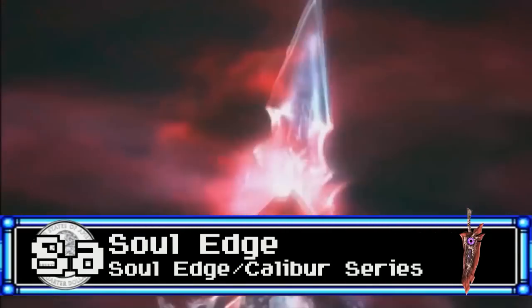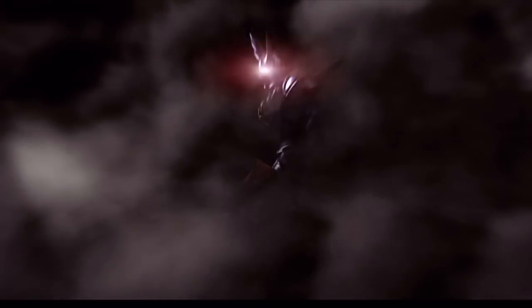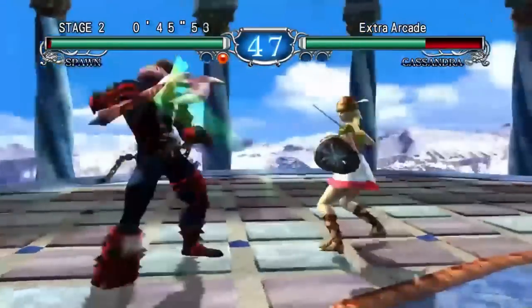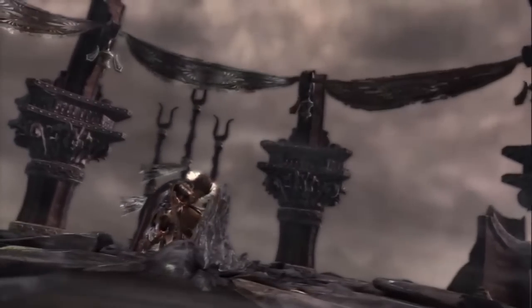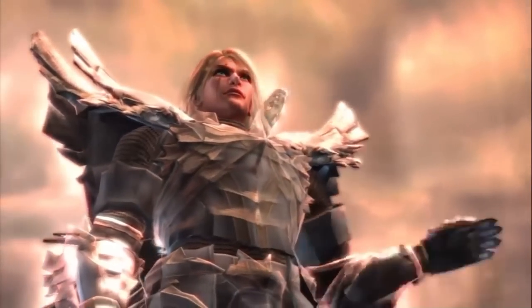First, let's talk about Soul Edge — a cursed sword with an unhealthy appetite for human souls. Its list of crimes include turning people into monsters, driving them insane with bloodlust — the standard evil sword curse checklist, complete with a living eye. In gameplay it takes many forms, but with similar abilities and drawbacks, namely draining your health in exchange for crazy power. Its most notable wielders were Siegfried, who was twisted into the infamous Nightmare by its power, and the dread pirate Cervantes, who was the villain in the first game. In ages past, however, the hero king Algol was able to control it — but when it was stolen by his son, he was forced to create a force to counter it: Soul Calibur itself.